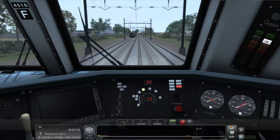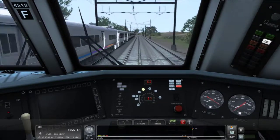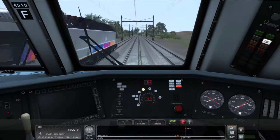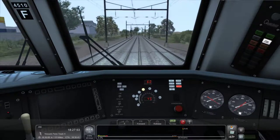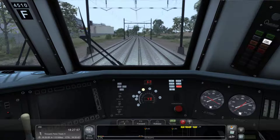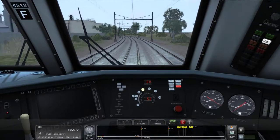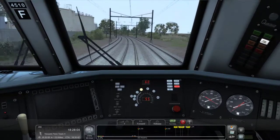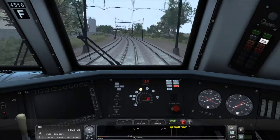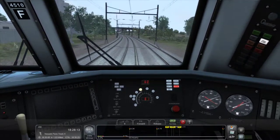Now that we're at 60 miles an hour — the speed limit is 60. To keep speed it's pretty easy: just go down to the off position of the throttle or notch one. If you need more power going uphill you put it to notch two. It just depends on what you're pulling and what the terrain is.